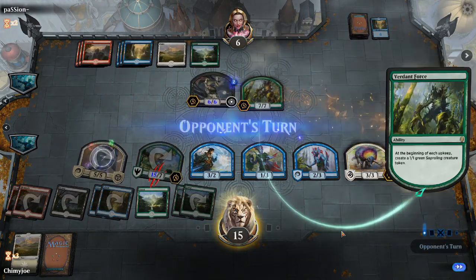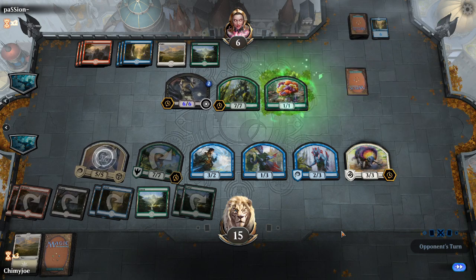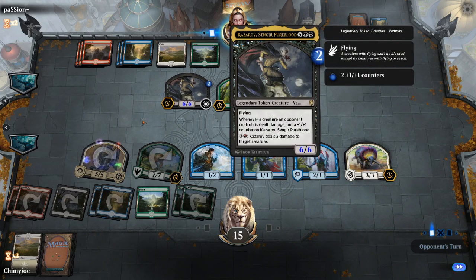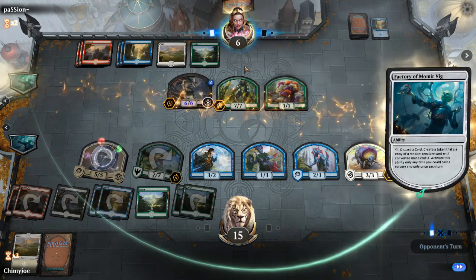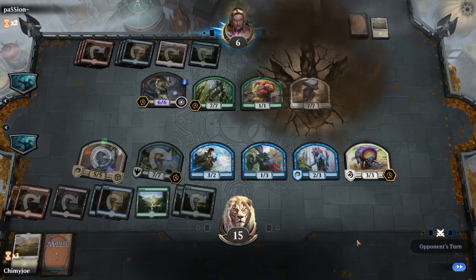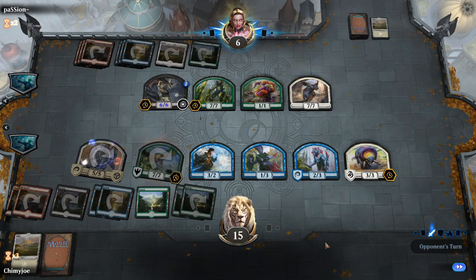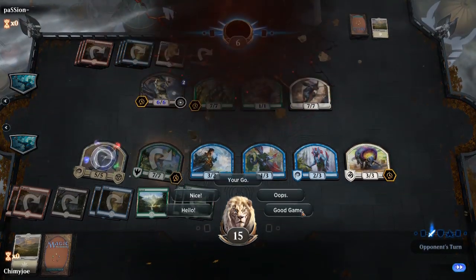We win next turn if he can't deal with that seven-seven. And I know he can't activate it more than twice - it costs four and he's only got six to eight mana. He's not going to. I am perfectly fine with this because this wins. Yay! Good game!